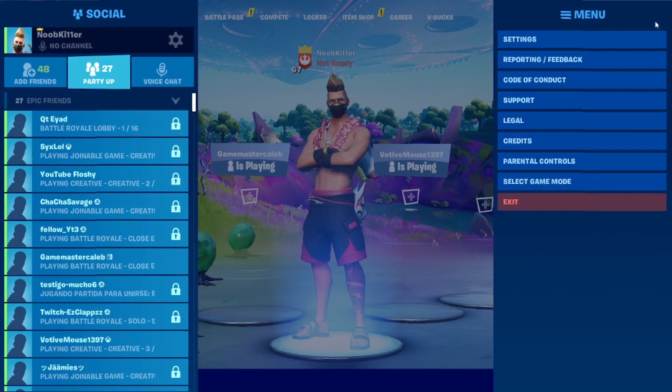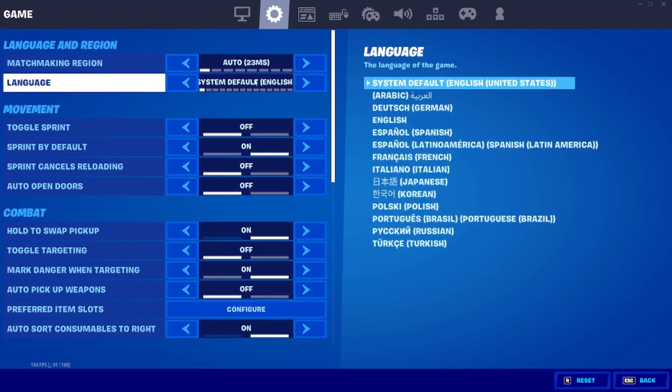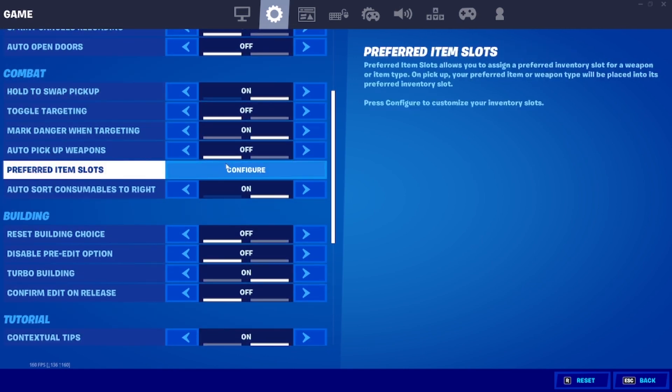To start off, you want to go to your settings, and from there you want to go to the gear sign, also known as game settings. From there you want to scroll down to combat, and there's preferred item slots — click on configure.